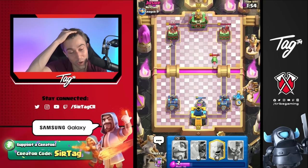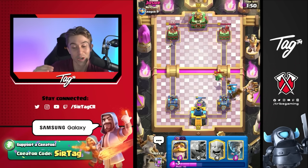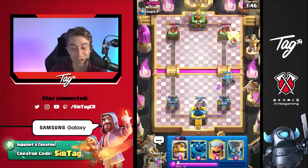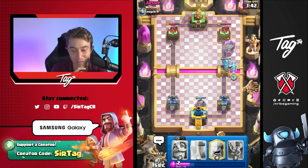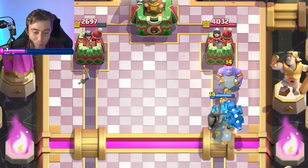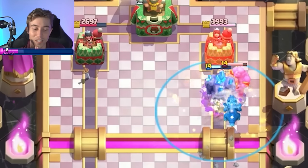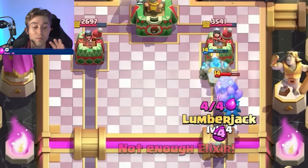We're going to go Golem because we are up a lot of Elixir after that. He dropped a Baby Dragon, and fortunately the Baby Dragon turns towards the Golem — I thought it was going to prioritize my tower. We have Electro Dragon and also Lumberjack, so I think this Bowler is going to get finessed and struck down. Maybe we can go in for Lumberjack afterward — just trying everything that we have.